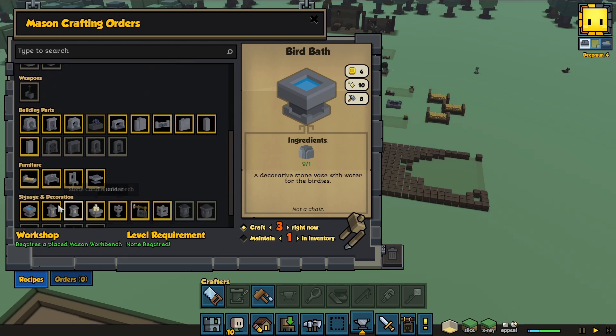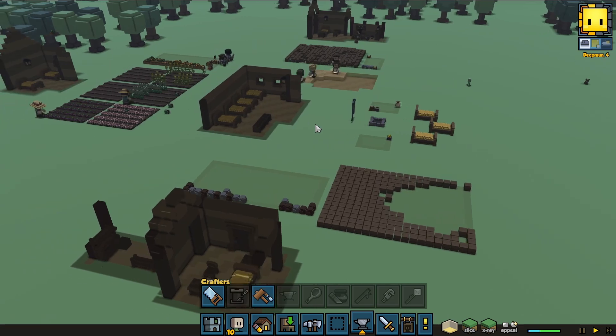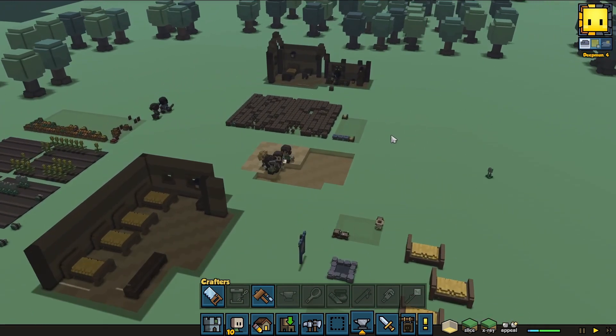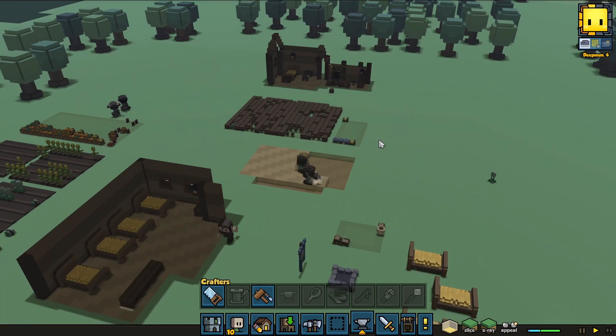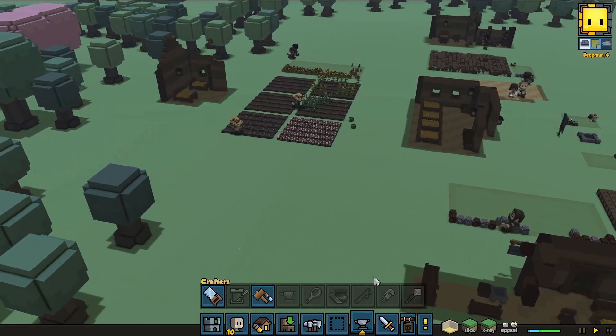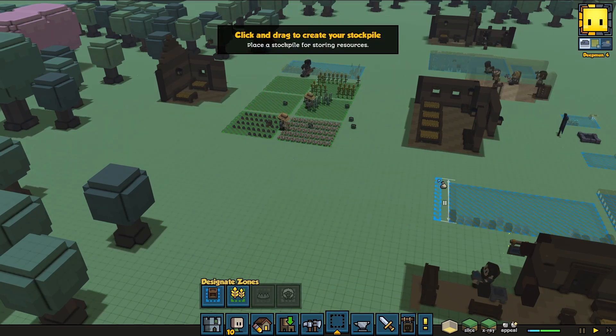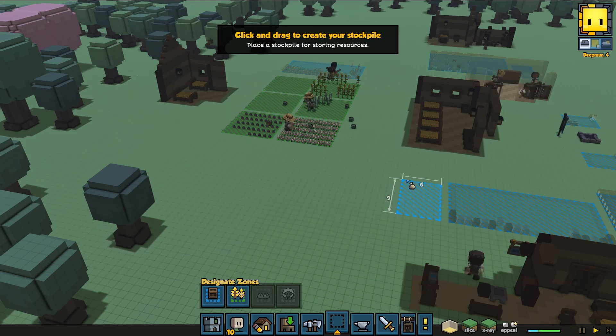What would be a good thing for him to make? Oh, the birdhouses. I can make a total of nine — give him something to do. I could sell them. I probably need to make that bigger. We can make that over here.